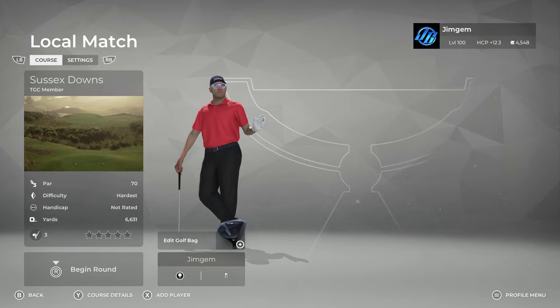Hi folks, welcome back to the channel, welcome back to more PGA Tour 2K21. It's that time of year again — we have the World Cup of Design over at TGC Tours, and the publishing window opened yesterday. We've already had four courses drop and we're going to kick it off with Sussex Downs, and this is by Digital Bunny.